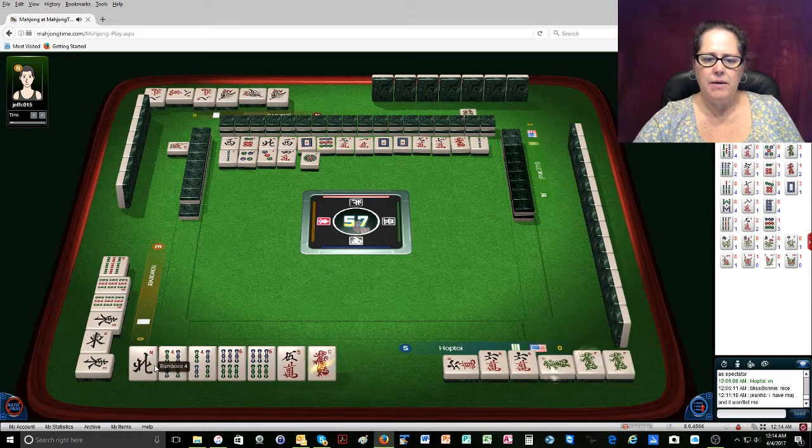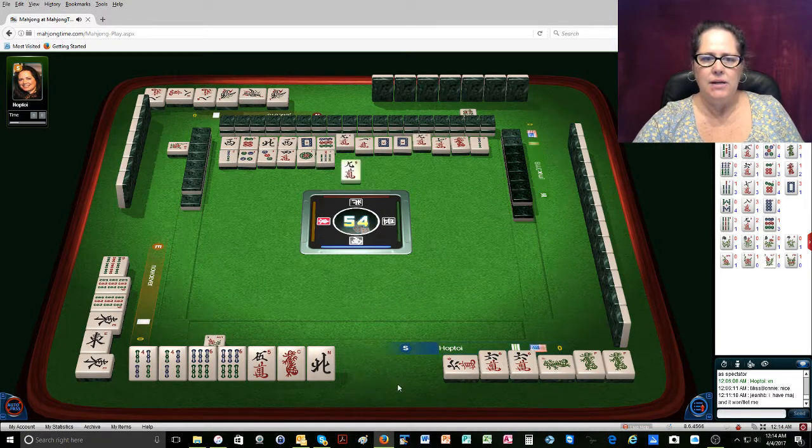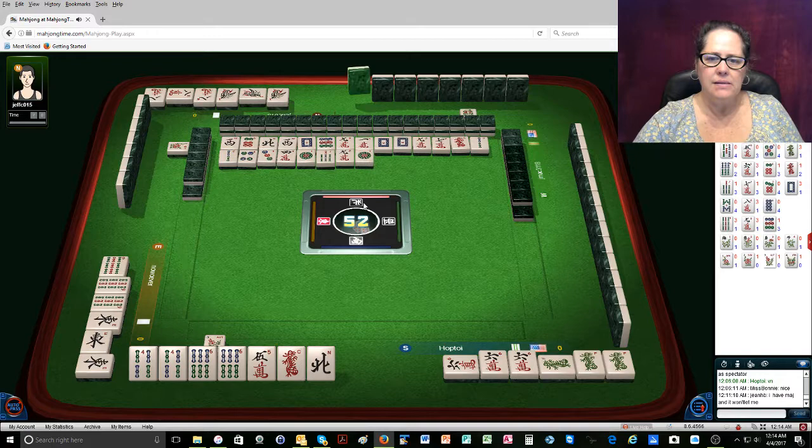One dot — unless I pair up my red. Let's see. I'm a south. Seven bamboos. Nine cracks are out. Nine characters. It goes like this: East, South, West, North. The way you can remember that is 'eat soup with nuts.' Five characters — so I'll get rid of the north.